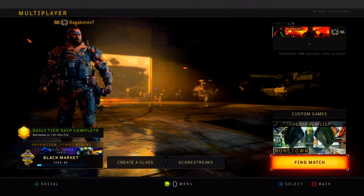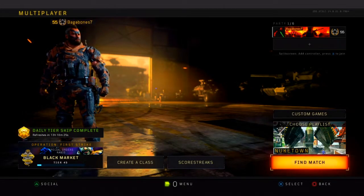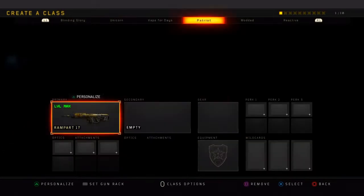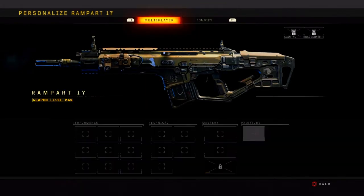Hey guys, Ventum here. Welcome back to my channel. Today's glitch is going to be how to transfer multiplayer camos over to zombies. If you guys could please leave a like or subscribe, that would be amazing. Let's get right into this glitch.